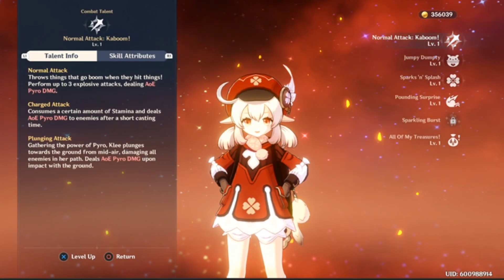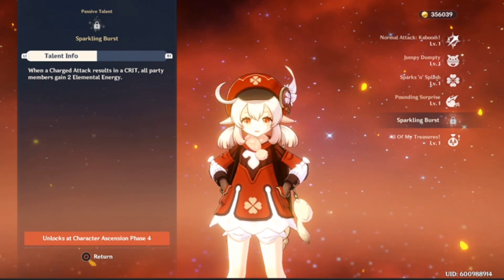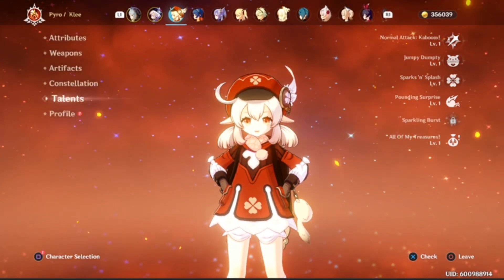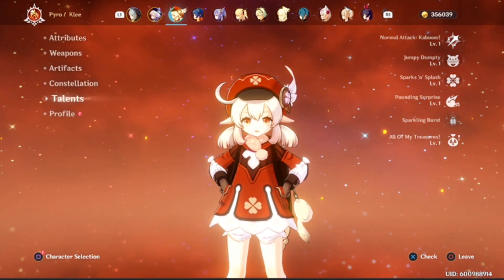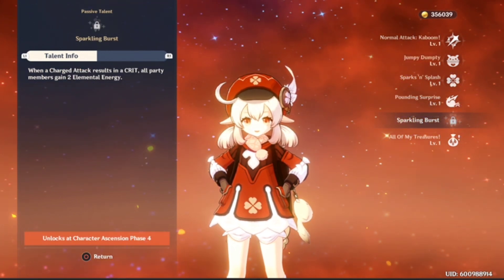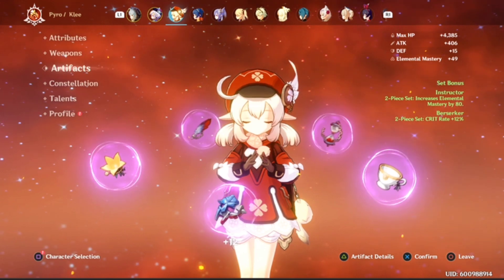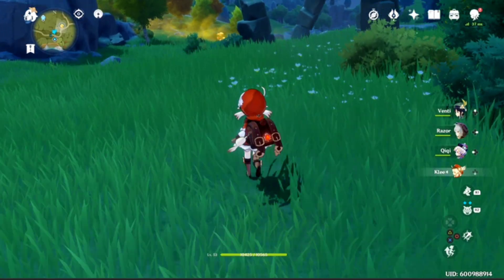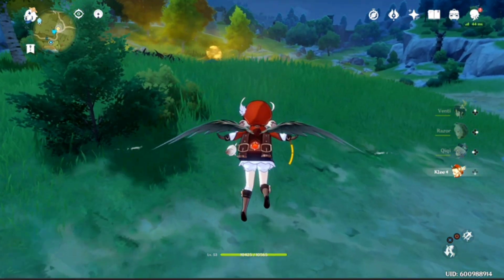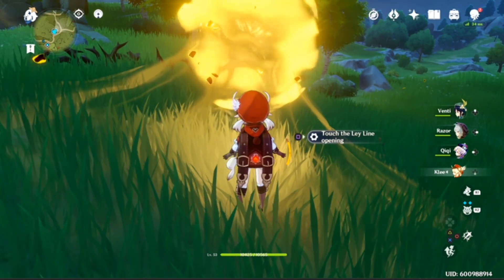That has been my main focus so I can take full advantage of the Sparkling Burst talent, so she can not only be a main DPS but also have just a hint of supporting capability for the rest of the team. Klee is going to be your main DPS first and foremost, with that little bit of support being a nice bonus to help your team members get ultimates faster. My advice on artifacts: prioritize attack and crit rate first, then crit damage, then elemental mastery or energy recharge — whichever you prefer.